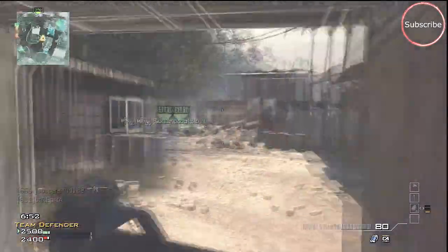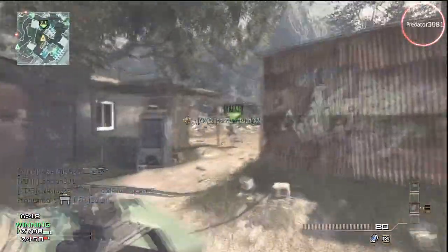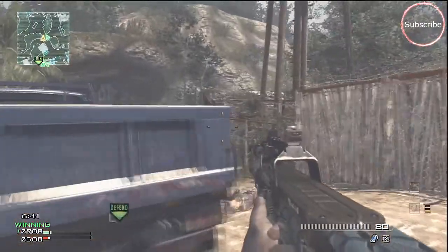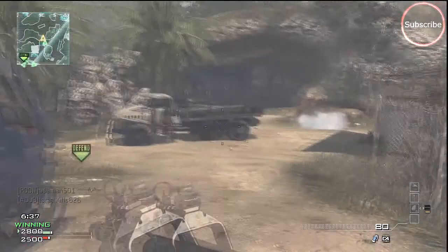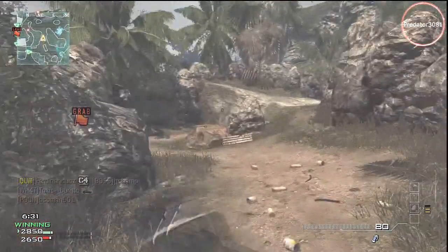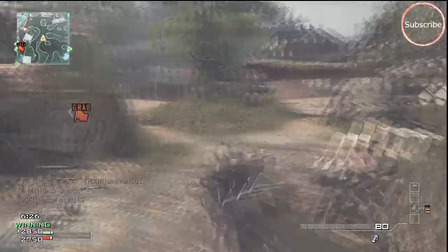The P90 in real life is called the FN P90, made by Herstal in Belgium. The gun has been in service from 1991 to the present and was designed from 1986 to 1990, so it took 4 years to design the gun.